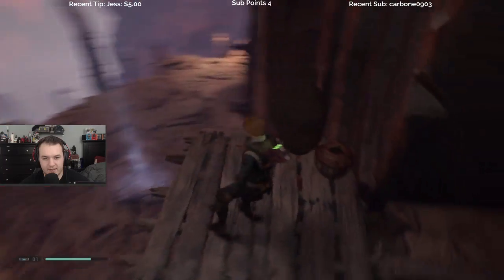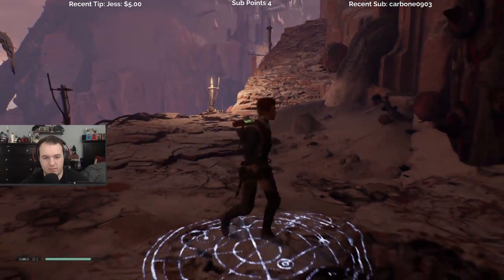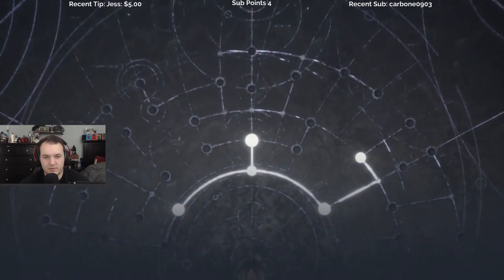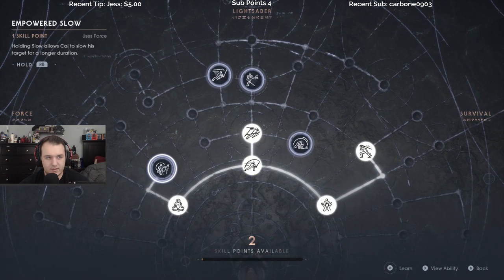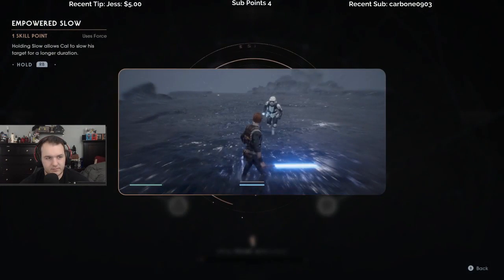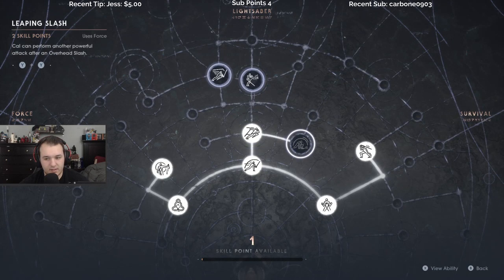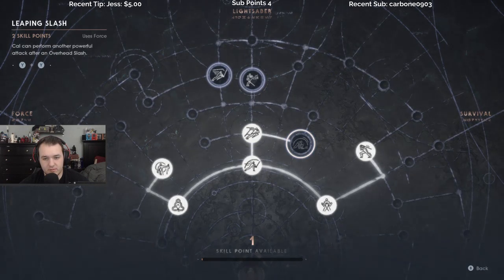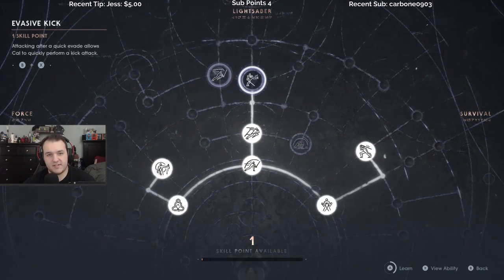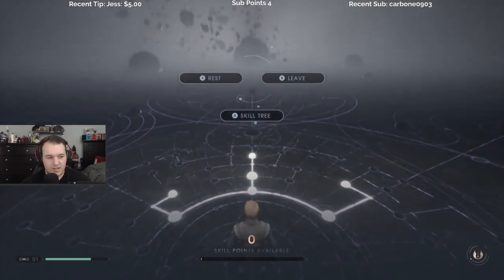Should we just jump back down here? We have a new skill right? Skill tree — yeah we have two. I'll take this one: slow target for a longer duration. Oh, that requires two viability. Evasive kick — yeah, I like that, little stun ability.